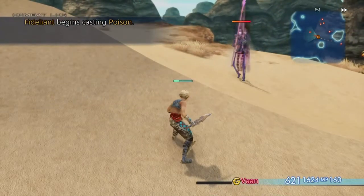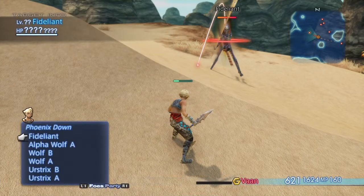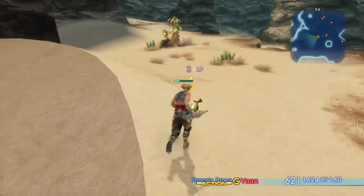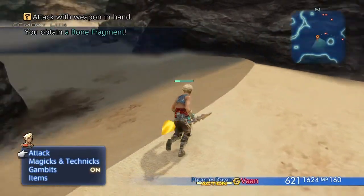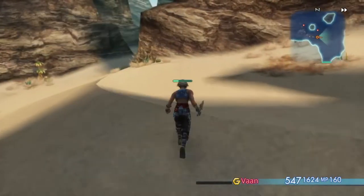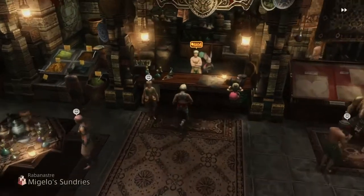These are going to be the harder ones. This is Fidelion, a rare game in the Westersands, but we got the Heavy Lance off it — it drops Bone Fragments quite often, but it's just getting it to spawn which is the problem. But once you get it to spawn and it drops the loot bags, you shouldn't have a problem.